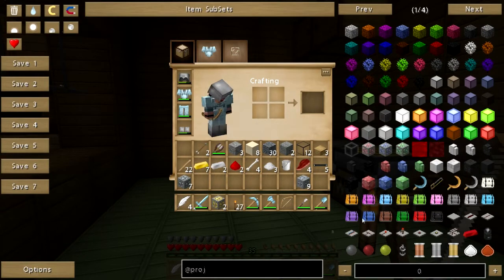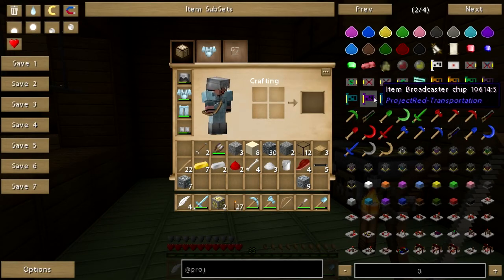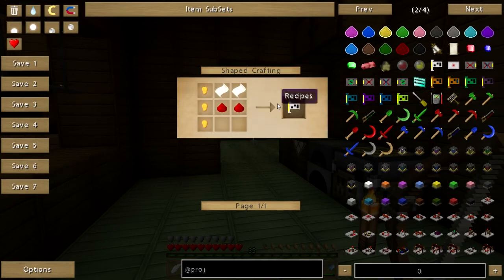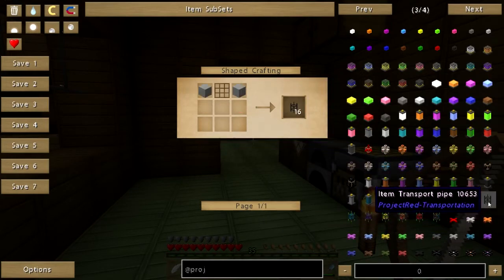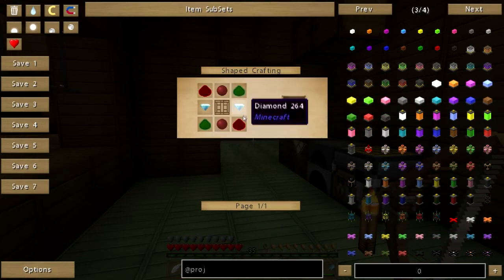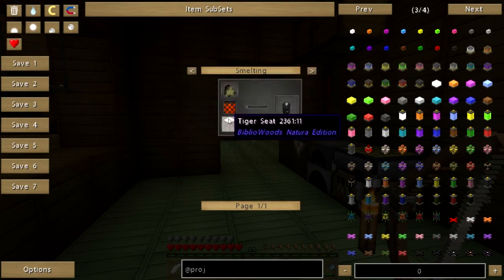Okay, Project Red stuff. I'm gonna need to make an item broadcaster chip. I'm gonna need to go to the nether because all this stuff takes illumar. Just for giggles - pipes are glass panes and stone, that's easy. Interface pipes - those are junction pipes, and that's illumar and diamonds and infused silicon. Red silicon compound, okay, that's easy enough.